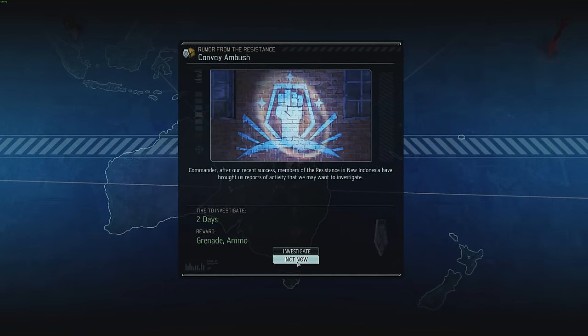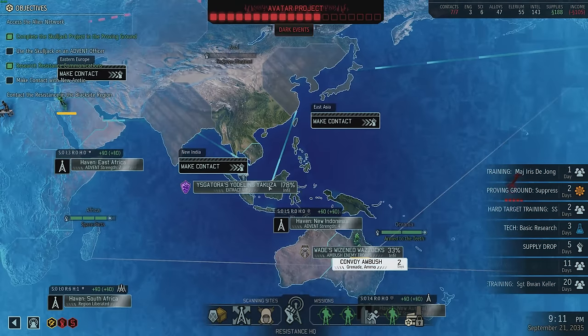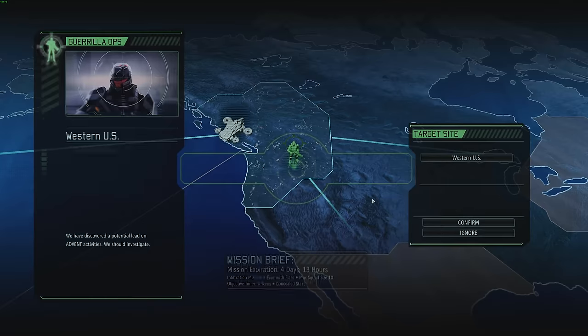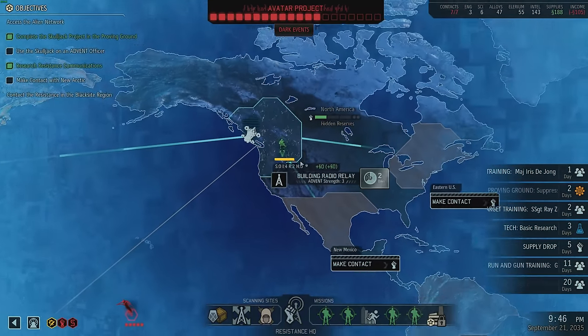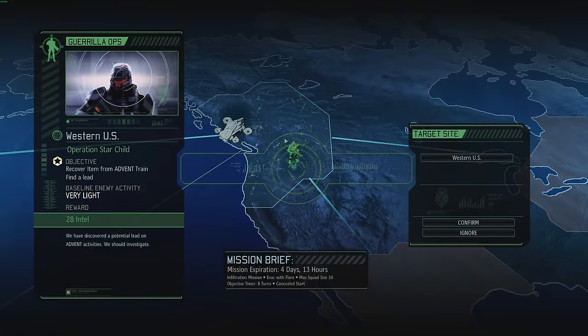I'd rather finish this and then go do another mission with Ysgatora in nine hours. Looks like we got a Recover Item — 28 intel, four days 13 hours. I could easily do this. It's going to be Liberation 1 so yes, I definitely want to do this. Four days 13 hours, let's gear it up.